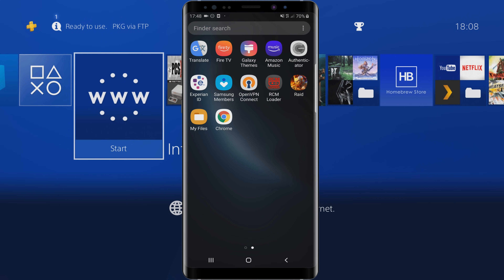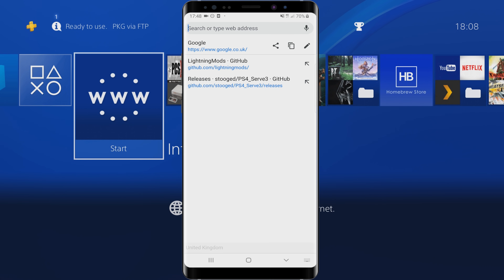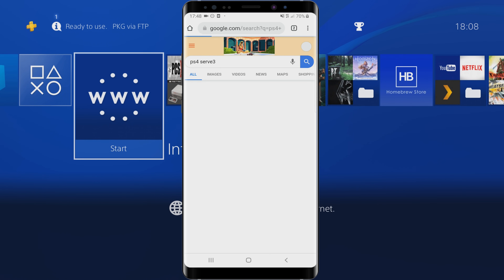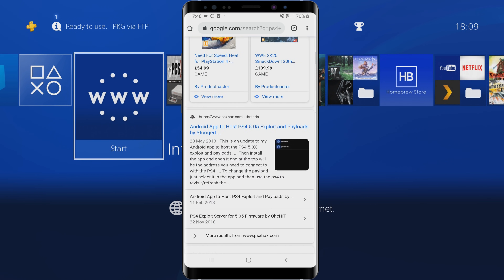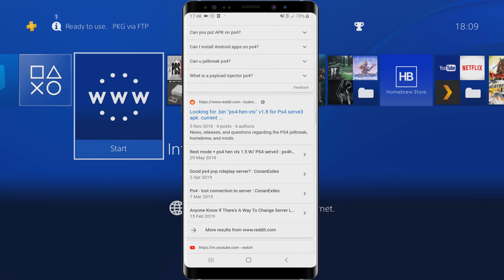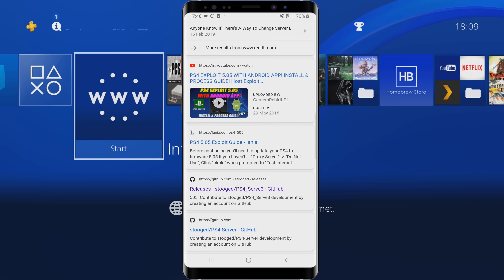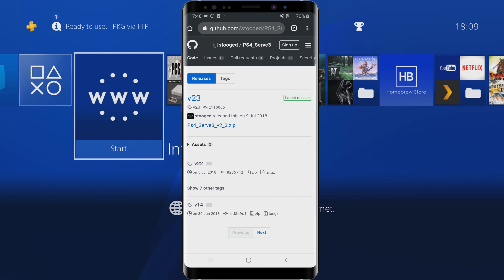So the first app we're going to look at is PS4 Serve, and this is the app we're going to use to inject the payloads and host the payloads. If you search for PS4 Serve 3 on your phone, you should get the GitHub page near the top. Select it and download the version 2.3 zip, or the latest version — whatever that is by the time you're watching the video. So just download the latest zip file. Once it's downloaded, head back to your files and then go to downloads.